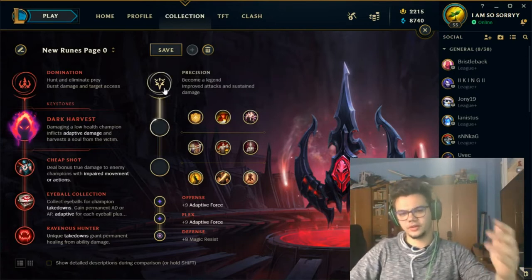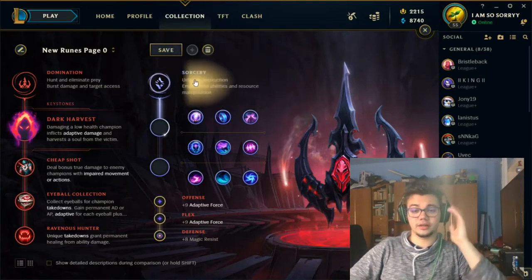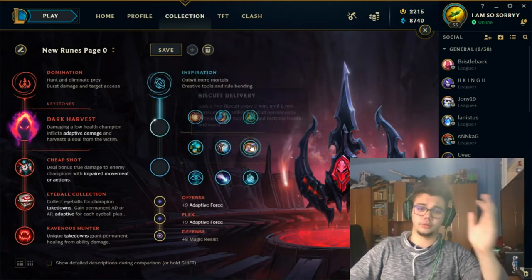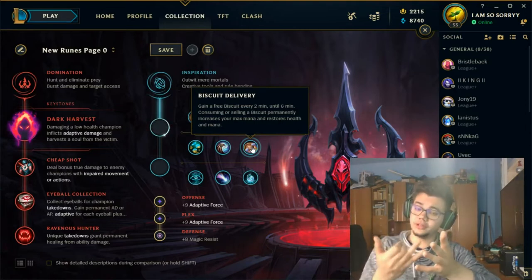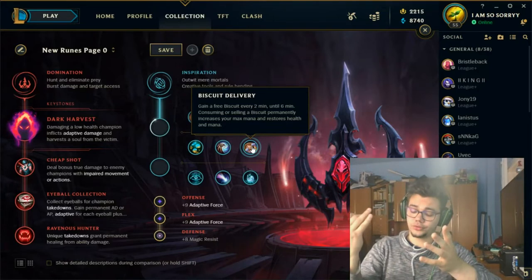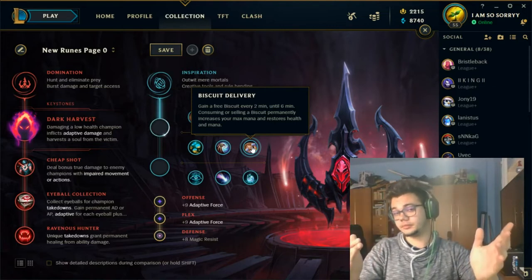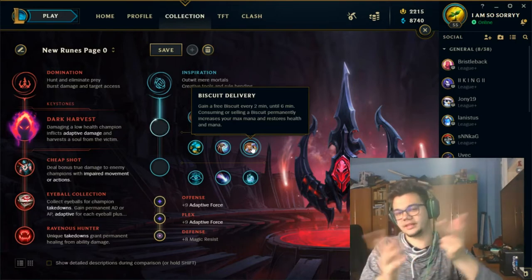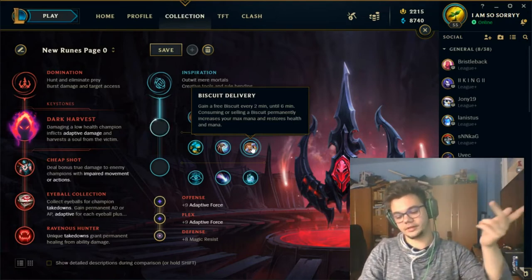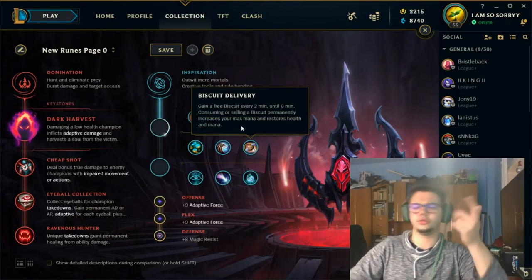If you feel you're an advanced Taliyah player, go for Sorcery secondary. If intermediate, try Sorcery. But in assassin matchups regardless of skill level, try Time Warp Tonic and Biscuit Delivery — especially against Zed, Katarina, Diana, Fizz, Ahri, or Syndra. Those are burst matchups where they can kill you instantly when they land their CC. Cleanse is also an option on mid against Zoe, Syndra, Ahri — champions with targeted CC — but not against assassins like Zed, whose ultimate you can no longer cleanse.